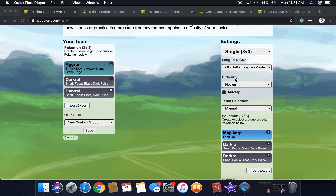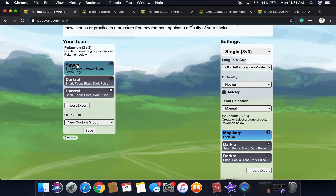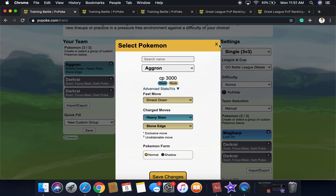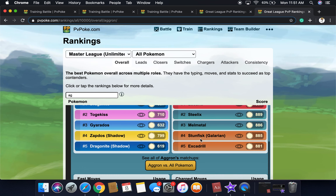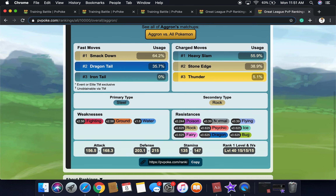We're testing something here. The difficulty is novice and it's Go Battle League Master. The max CP for Aggron is 3,000, the max CP for Magikarp is 274. Magikarp has Lock On and Aggron double resists, as you can see right here — it double resisted at 0.39.